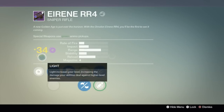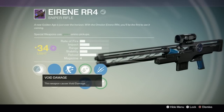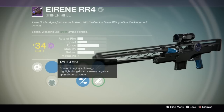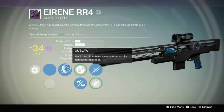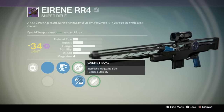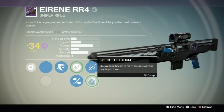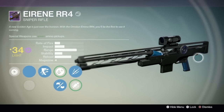Then we've got a sniper rifle called the Irene RR-4. Just look at this beauty — I love the look of all these new weapons. It's got two new scopes: a Yip-Yipaki, I remember that one, and Akilah. It's got Outlaw, Unflinching, Lightweight, Casket Mag, and then Eye of the Storm again — you become more accurate the lower your health is.